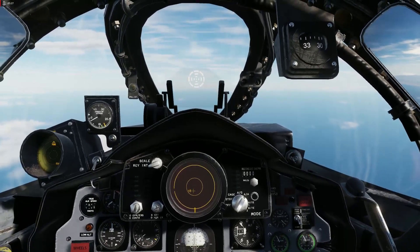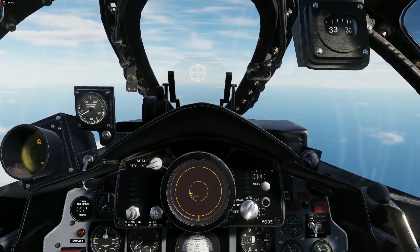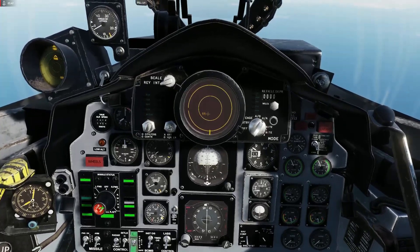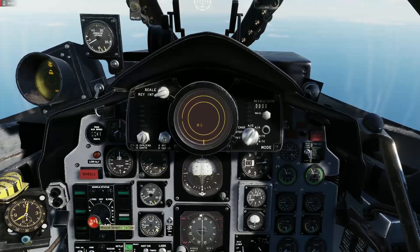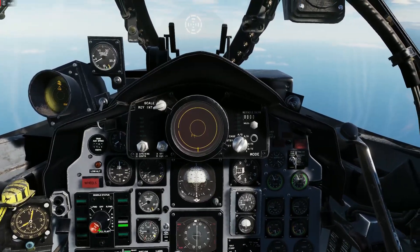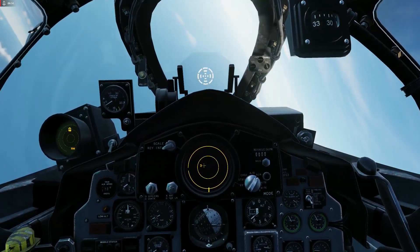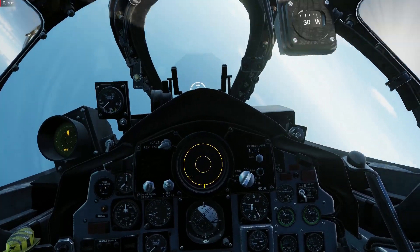I'll give full afterburner to make a bit more speed. As you are used to, you see the distance on the left of the target cross — it tells us it's 14 miles away. We'll take the sidewinders since the other weapons are already in perfect range, and head on to the target to show the dynamic launch zone. You see it increases, increases, increases — that's the biggest it gets. Then it decreases, decreases, decreases, and we have passed our bogey.